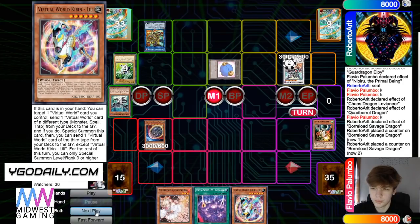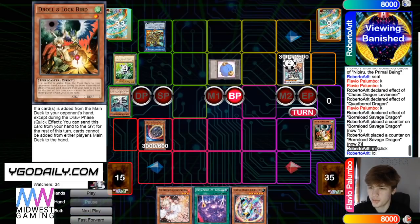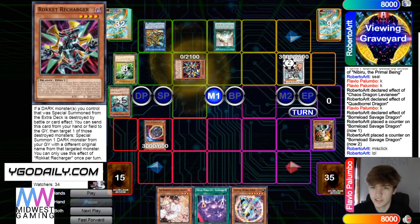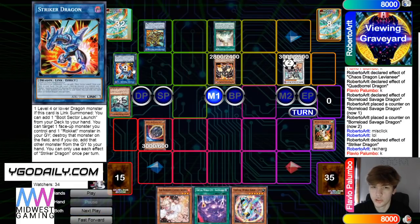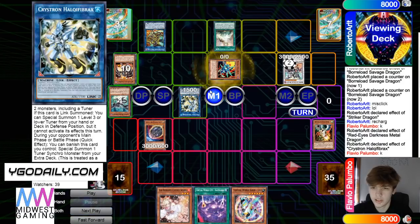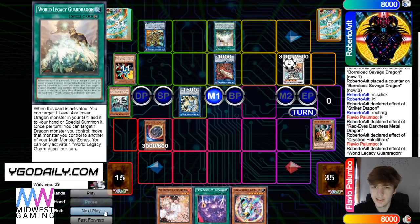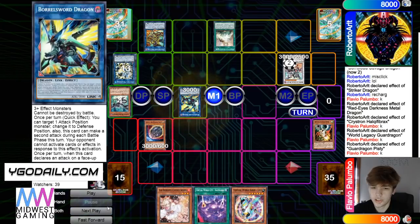Draws Kirin. Battle Phase — banish Skulldread from extra deck — he said misclick. Nib attacks Token, pass turn. Draw World Legacy Guard Dragon, activate — brings out Recharger. Go into Striker Dragon, Striker Dragon effect pops Recharger, Recharger effect brings out Red Eyes, Red Eyes effect brings out Tracer. Link off into Needle, Needle effect brings out Rocket Synchron. Make Pisty, Pisty effect moves it, then Pisty effect brings out Tracer. Turn those into Sword — and that's game.